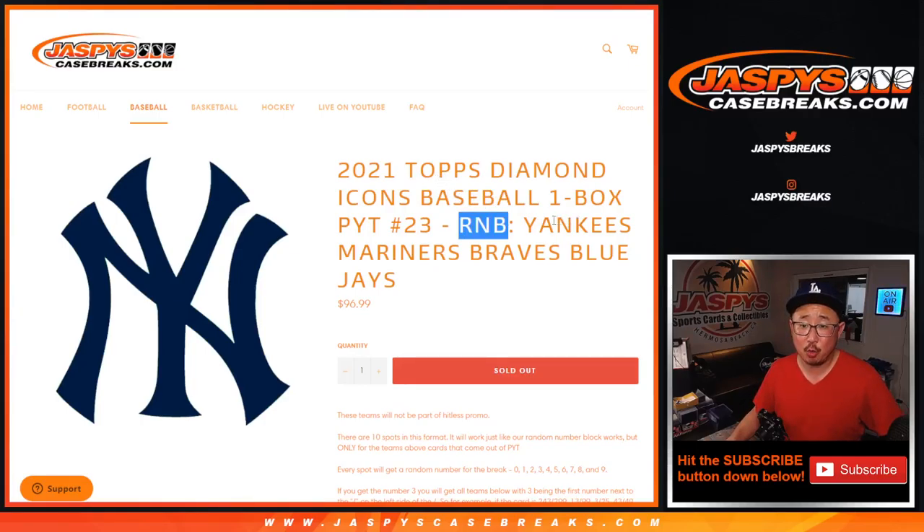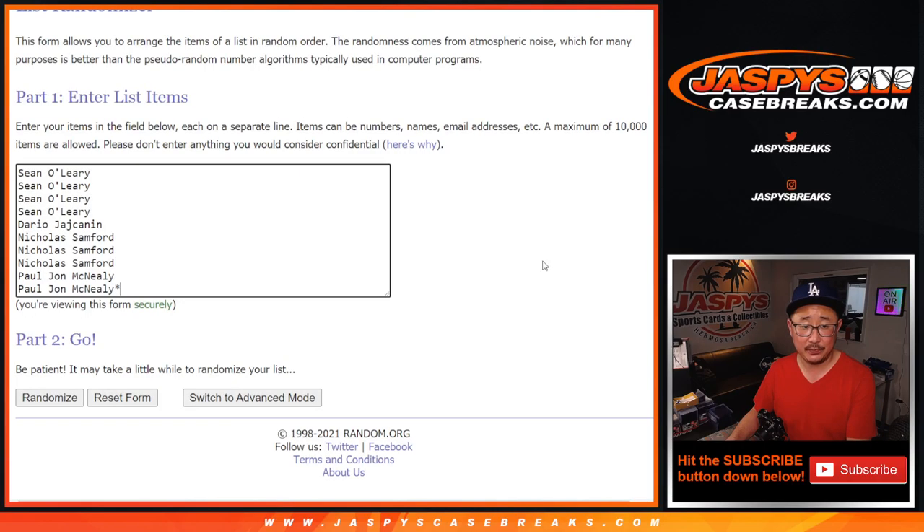Here are the numbers right there — you get a block of numbers. Let's roll it, randomize it. Three and a six, nine times for names and numbers.